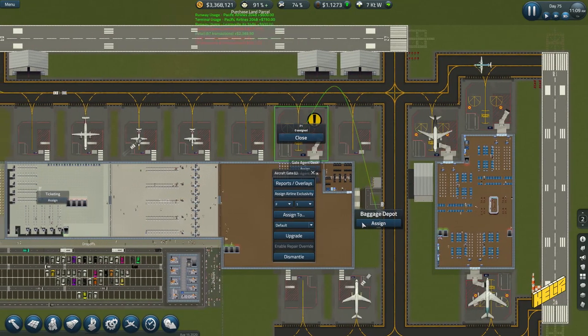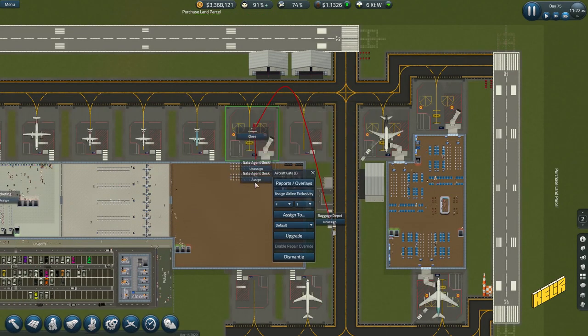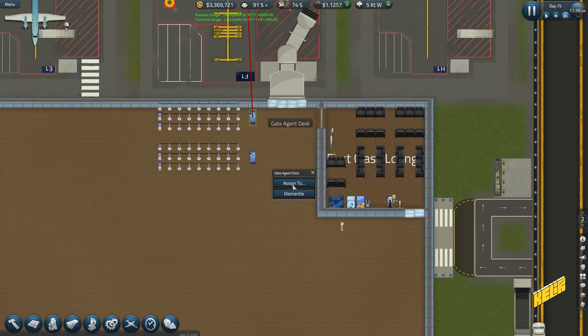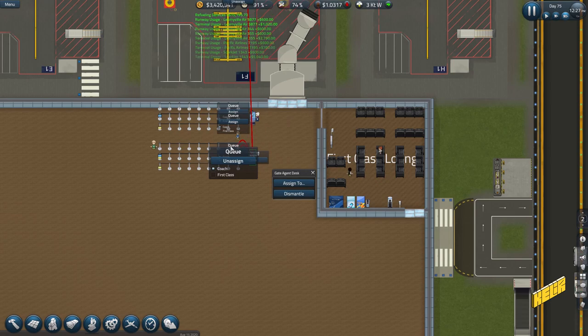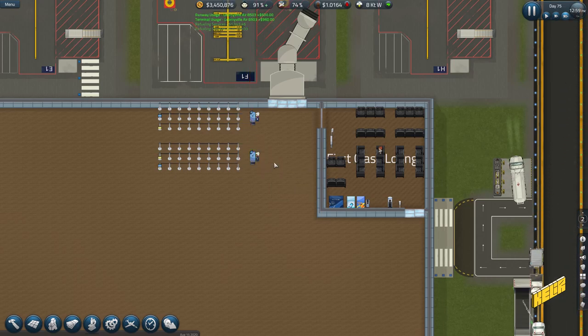This is closer — assign, assign. Assign here, assign here. This will be first class, this will be coach, and then assigned to this — this will be coach and this will be first class. Actually, let's keep coach there and make this one first class.